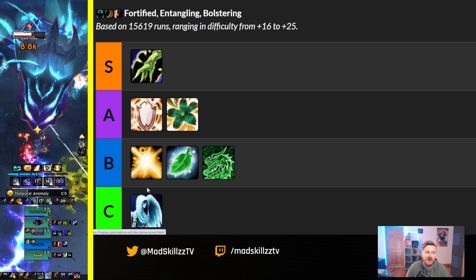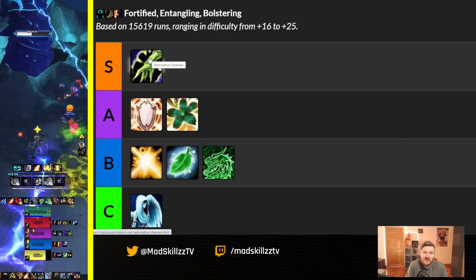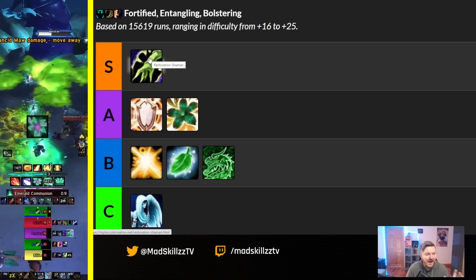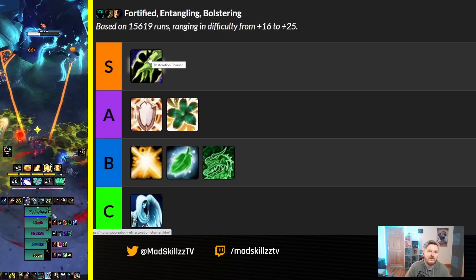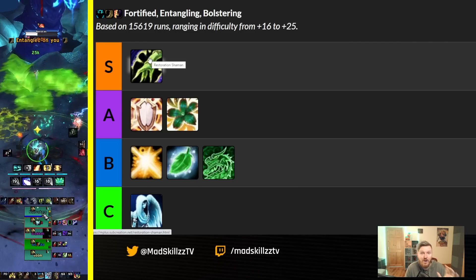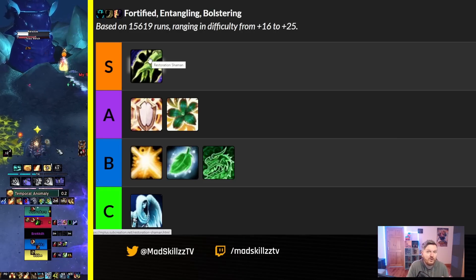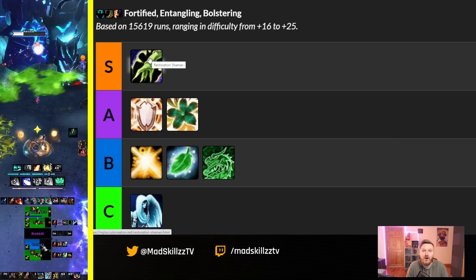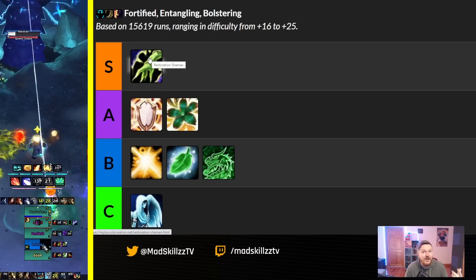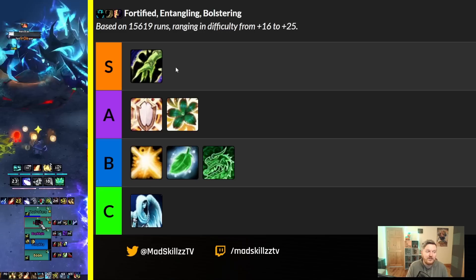The main differentiating factor for restoration shaman is they provide Bloodlust and a lot of DPS. However, there have been suggestions for patch 10.1.5 that Blizzard might adjust things like Ancestral Guidance and Acid Rain, so I wouldn't be surprised if restoration shaman receives a nerf to both damage and healing. Right now in Season 2 mythic plus, if you're a healer you're healing constantly — groups are taking avoidable damage, learning fights, lacking optimal gear and tier sets, so healing checks are absolutely insane especially in the first days.